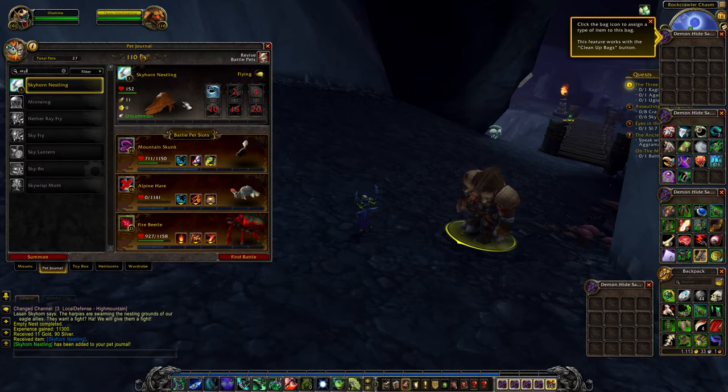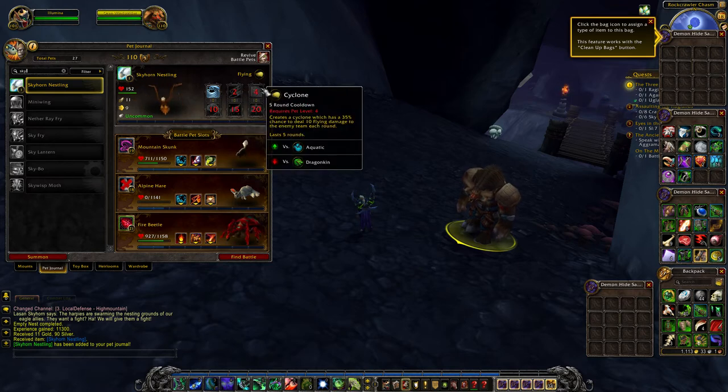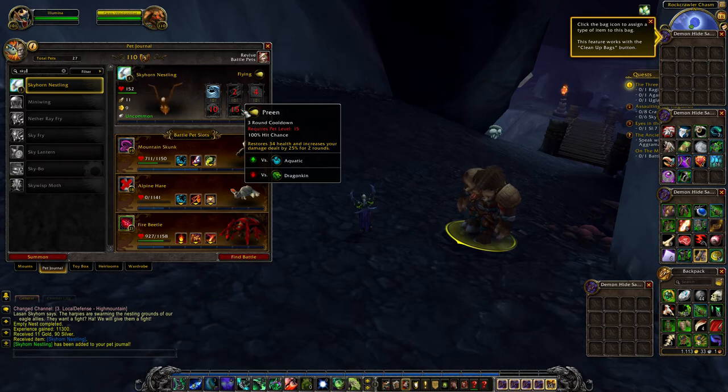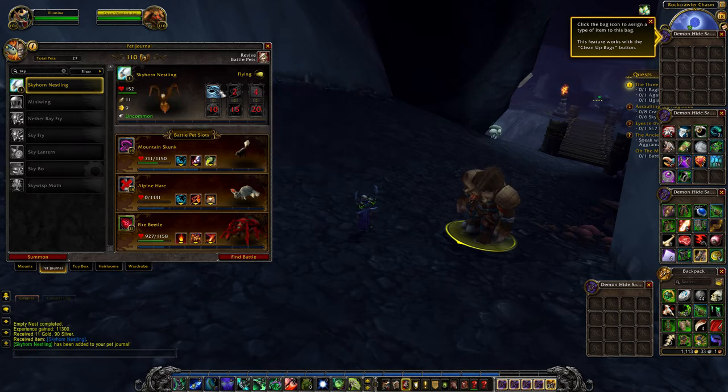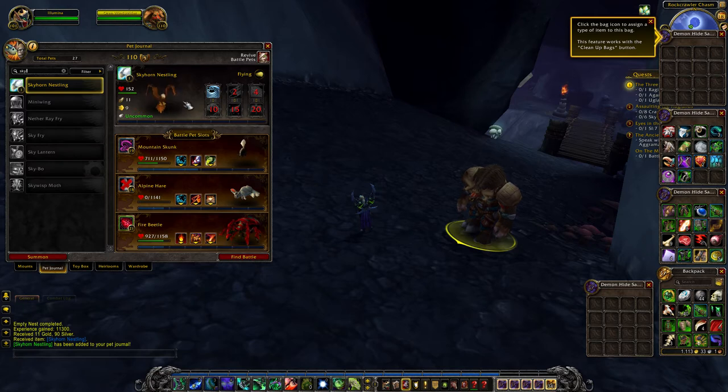He looks like a normal eagle, nothing really fantastic or interesting about him. His abilities are Slicing Wind, Adrenaline Rush, Cyclone, Trash, Preen, and Liftoff. The only thing that could maybe be interesting here is the Preen ability, which restores health and then increases your damage dealt by 25%. I don't know if that would be cool to have a bird that can heal a little bit.